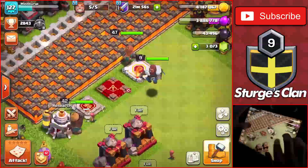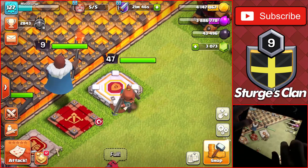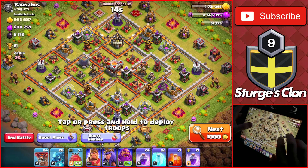We need to get a ton of every single type of loot — gold, elixir, and dark elixir — since we need around 140,000 dark elixir to upgrade the queen. We also have a Hammer of Heroes we just purchased, so we're going to be getting the queen up to level 49. Next episode we'll be getting the queen up to max level, which would be pretty cool.